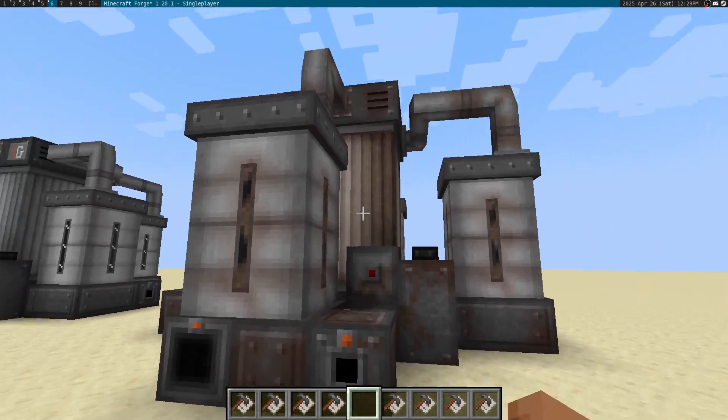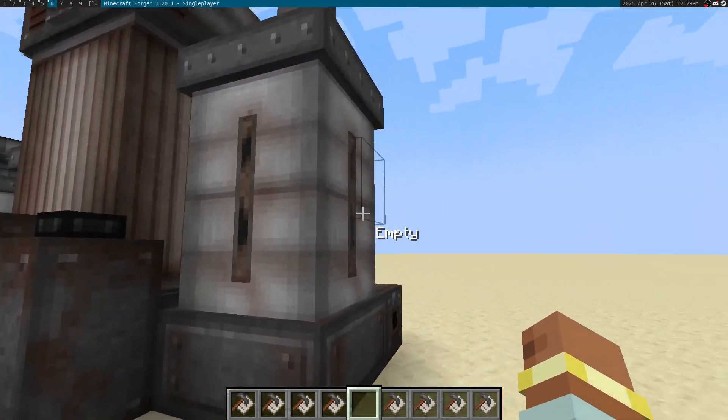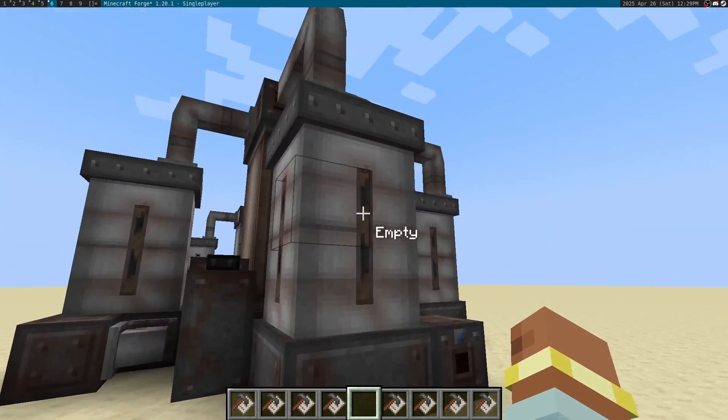I've also taken the time to work on multi-block menus. The chemical reactor now has a multi-block menu to allow you to work with it in GUI form. I feel like this will help players get around to working with the chemical reactor first, before having to figure out how to do more direct automation.